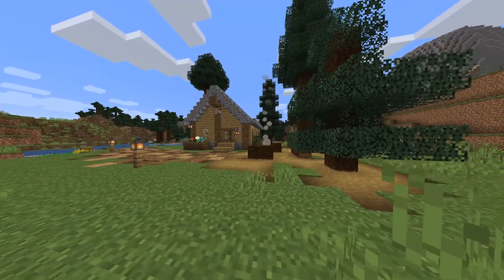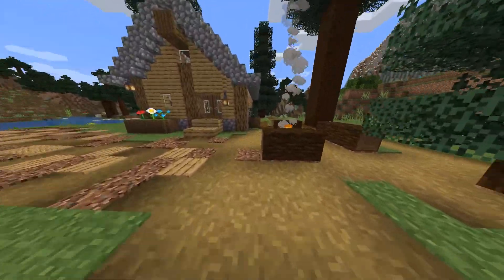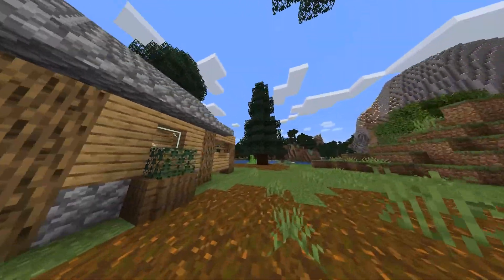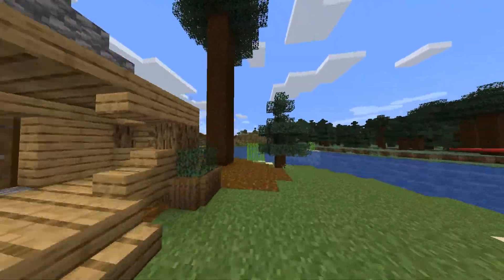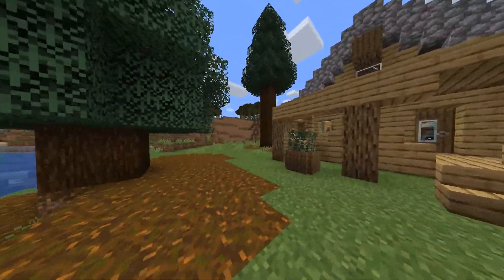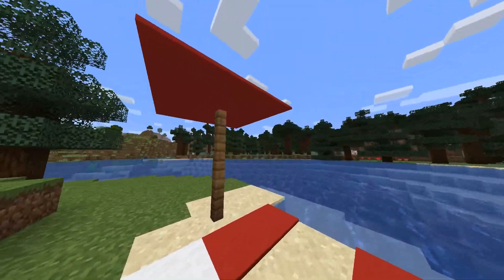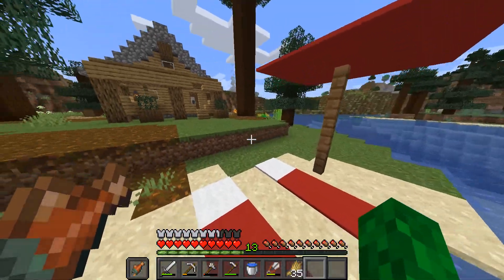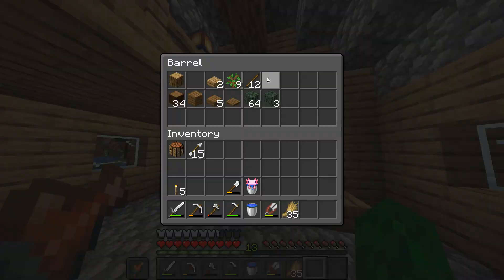Welcome back to our Minecraft let's play series — this is episode 2. Off camera I did a little bit of work around the base: I put a campfire in right here, I grew some giant spruce trees, and built this little thing on the beach. I thought it looks cool and it added something so the beach didn't feel so empty, and also added these little plants around the house.